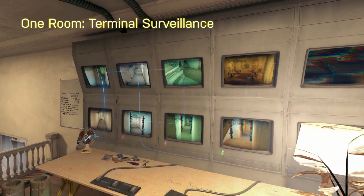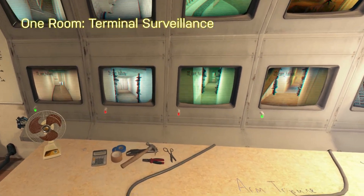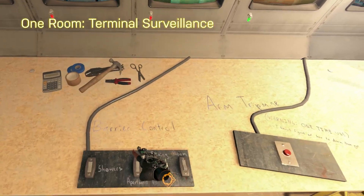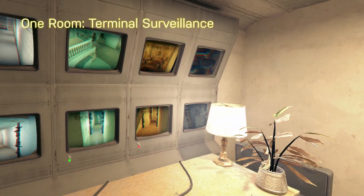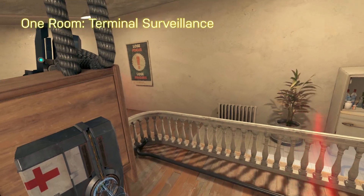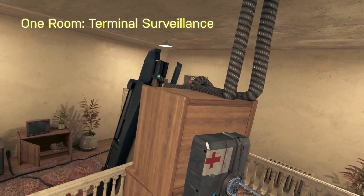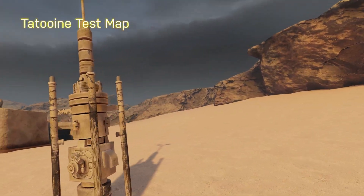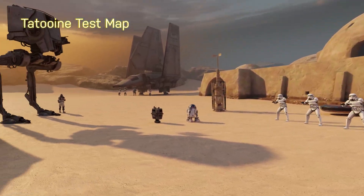Terminal Surveillance uses a new idea of controlling gates and watching monitors that your enemies will appear on. Unfortunately for this particular map, the amount of monitors, their layout, and the buttons were just too overwhelming. I'm not saying this is something I want to see all the time, but when done well I think it could fit well in some mods.